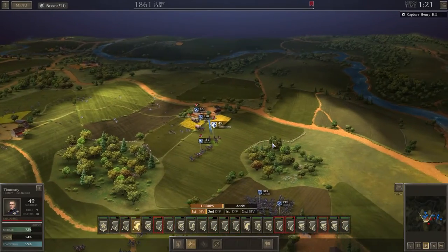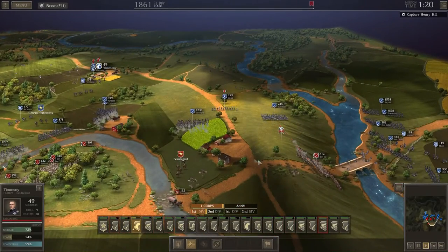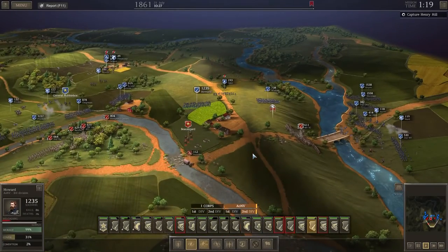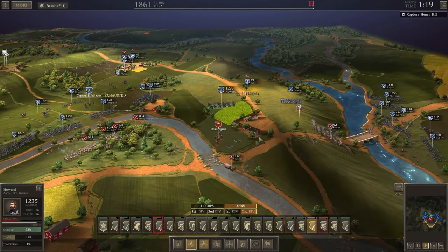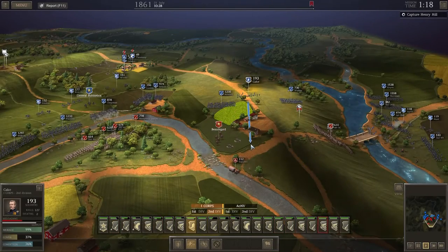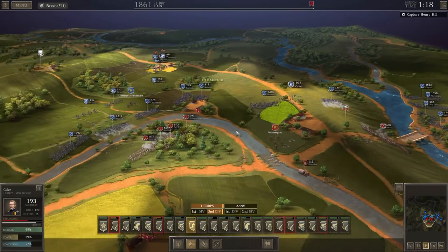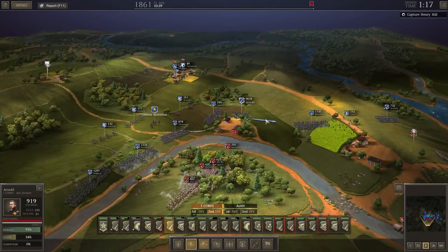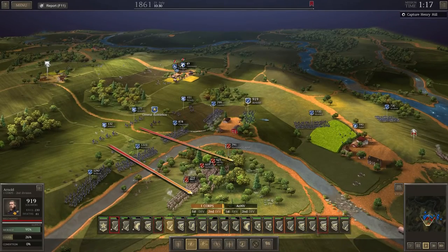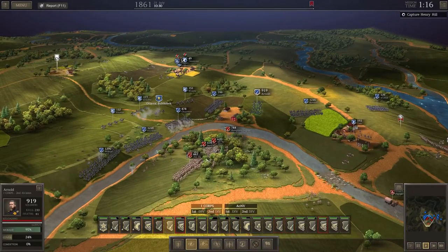We'll leave our cavalry protecting our supply. Hopefully these guys are flanked. Beauregard's getting attacked, which is good — we might even kill a general. Cake can move up as well, maybe try and capture the supplies even. Guns are in position now, so we can hopefully be getting some serious firepower in on these blobs.